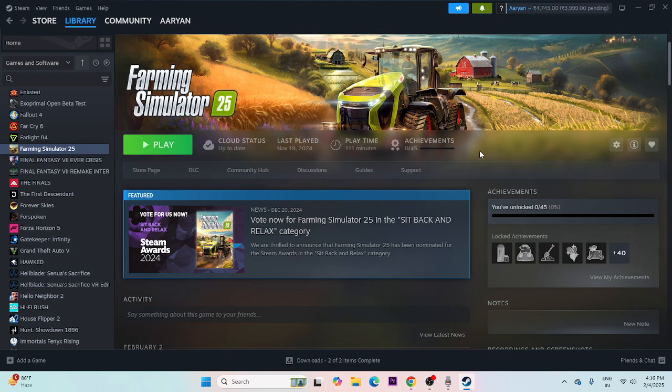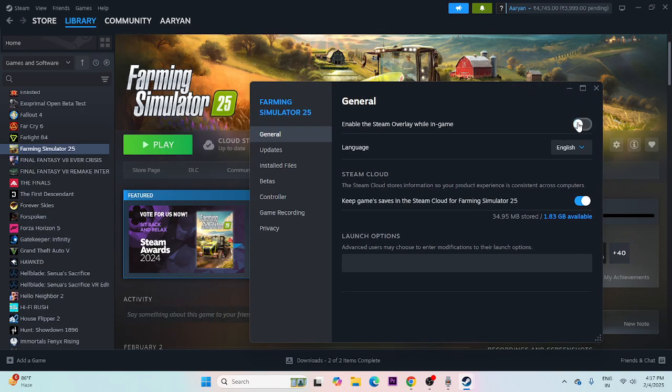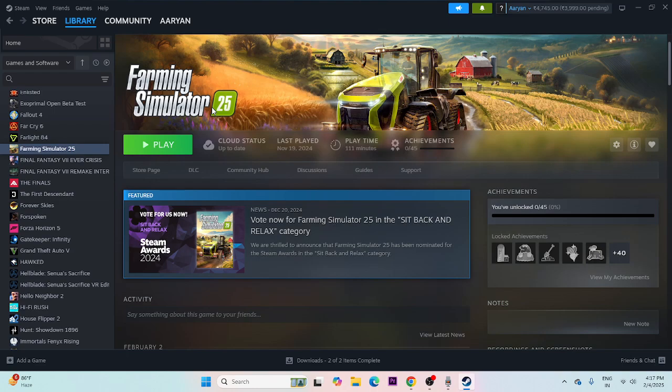Next, disable the Steam overlay and set launch options. In Steam, right-click the game, go to Properties, and turn off 'Enable the Steam overlay while in-game.' Then add launch commands — start with -dx11; if that doesn't work, try -dx12; if that doesn't work, try -d3d. Try each command one at a time, launching the game each time to check if the issue is resolved.